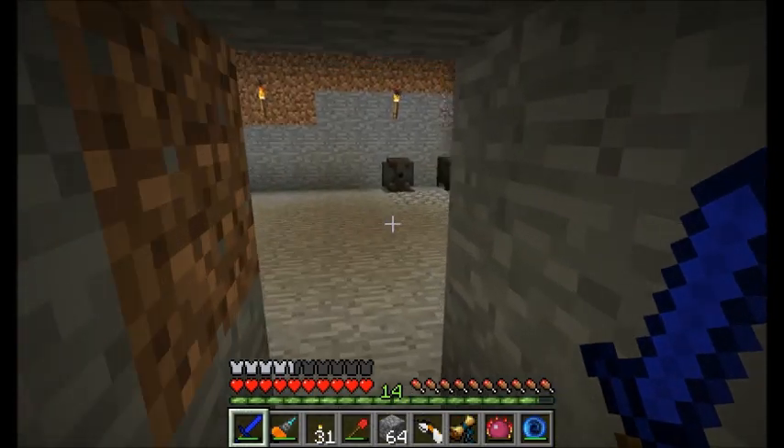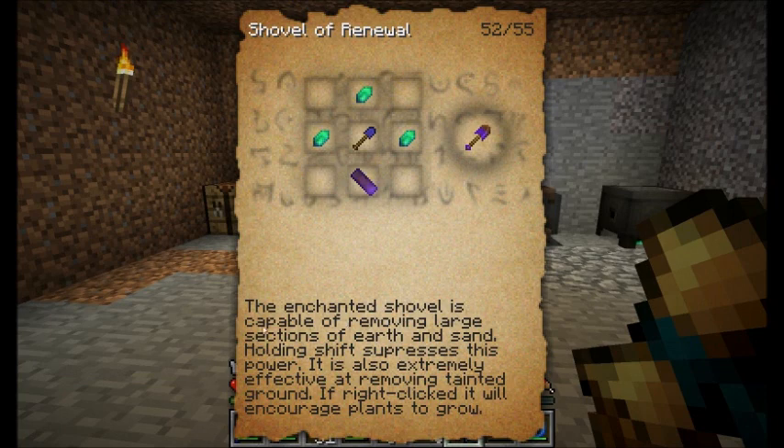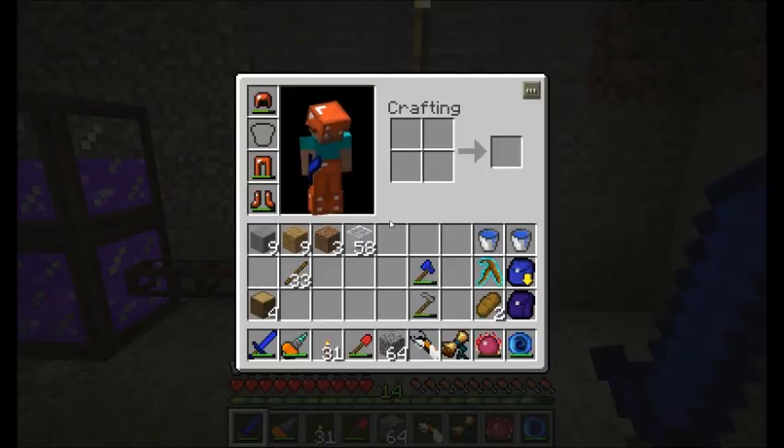Hooray! I've got a discovery! The discovery here is three earthen crystals and a thalmium shovel - I know how to make one of those I think. And some enchanted wood will get me the Shovel of Renewal. Capable of removing large sections of earth and sand. Holding shift suppresses this power. It's also effective at removing tainted ground. And if you right-click, it will encourage plants to grow. So it has a bone meal effect on right-click, as I recall from the mod spotlight I did.